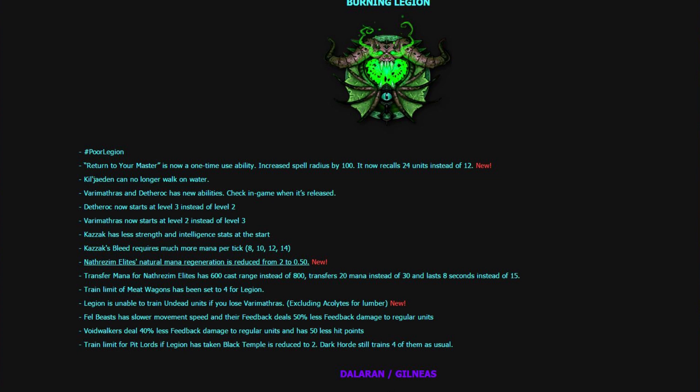Fel Beasts have slower movement speed and their feedback deals 50% less damage to regular units. The same applies for Voidwalkers except 40%, and they have 50 less hit points. The train limit for Pit Lords if Legion is taking Black Temple is reduced to 2, while Dark Horde can still train 4 as usual. Legion, you're going to be in a tough spot this patch — a lot of nerfs. Return to Master was probably the biggest one, honestly.